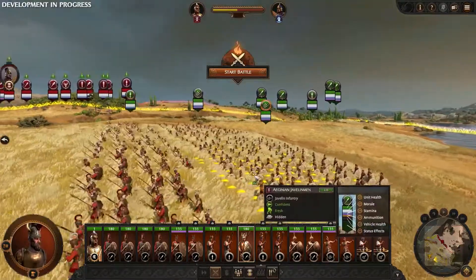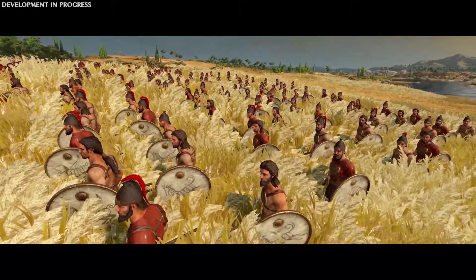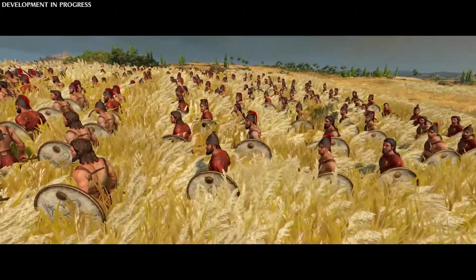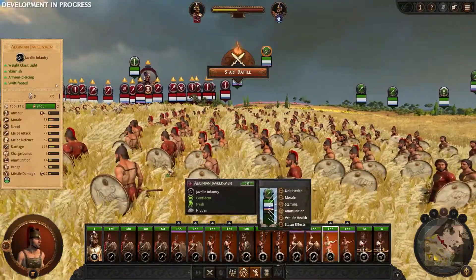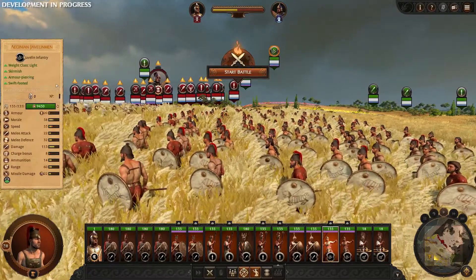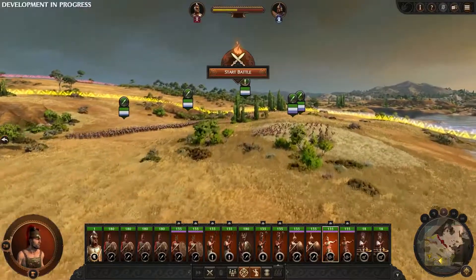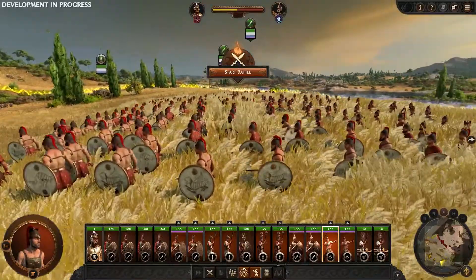One of the advantages of light units is their ability to hide within Long Grass, a new terrain type within Troy. Long Grass enables light units to remain hidden from view, enabling you, the player, to use the map in a greater tactical way than ever. We have chosen to hide our Arginian javelinmen so that they can use their speed plus armour-piercing javelins to flank and destroy some of Hector's greatest warriors. On our right flank, we have our Arginian runners, trained by Achilles himself, also making use of that Long Grass.